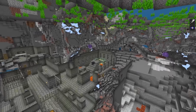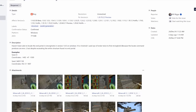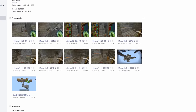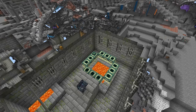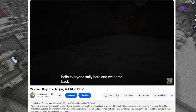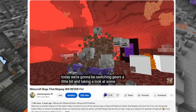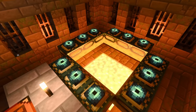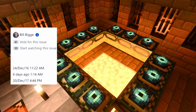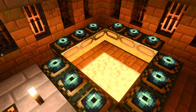Mojang has fixed one of the ancient bugs of Bedrock Edition. For the last eight years, this bug report has been on the bug tracker: strongholds not always generating an end portal. You could find a stronghold and there legitimately would not be an end portal. I covered this same bug four years ago in a video about bugs that Mojang would never fix — and here they go, proving me wrong four years later. So at long last, every stronghold will have a portal, as it should be, because it's kind of the whole point of the structure.